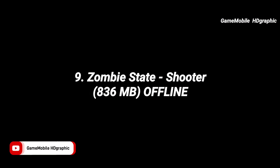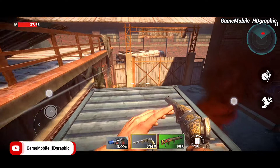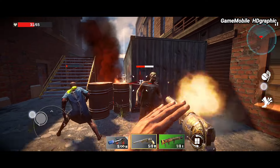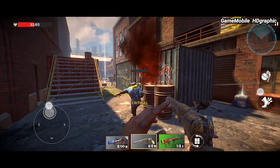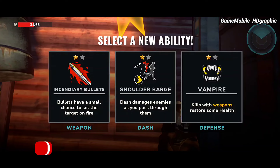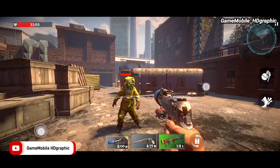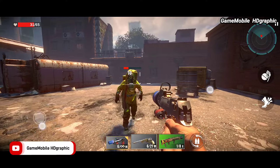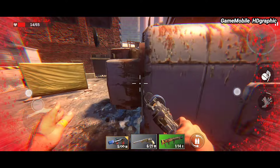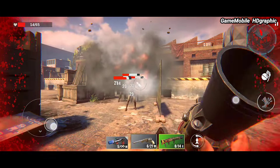Zombie State Shooter. This is one of the best FPS offline games for mobile — the graphics, difficulty, and fast dynamic gameplay make it something everyone should love. If you want to play offline, there's one trick: first play the game with a connection, but after clearing the tutorial, turn off your data to play offline. Progress will automatically save when playing offline.